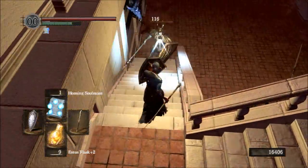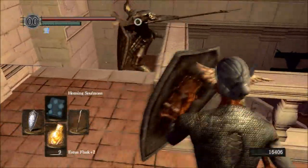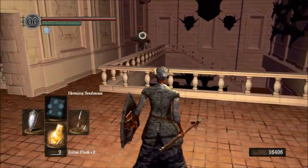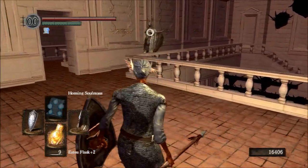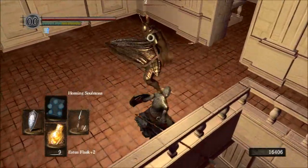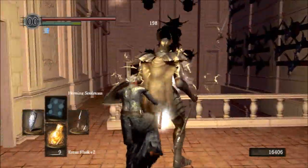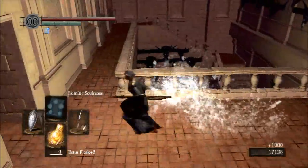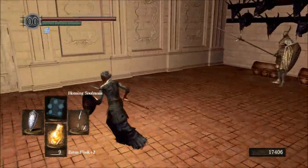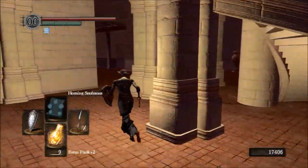Now we are going to open up a shortcut back to the bonfire where we rested, and it's guarded by another silver knight. We are going to use our Homing Soul Mass - this time it hit his shield, which has a little bit of magic resistance. The Silver Knight Shield is actually the best shield in the game - certainly the best light shield and the best shield you can parry with. It's a rare drop from these guys but worth farming because it has very high stability and good elemental resistances as well. I was out of Homing Soul Masses so I just used my Lightning Spear to backstab him.